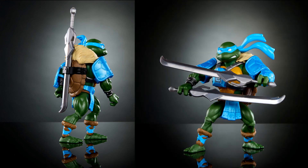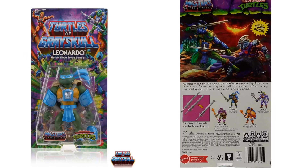Very interesting back of that package — going up against Shredder, an explosion from the Technodrome. The write-up reads: 'Since the Teenage Mutant Ninja Turtles crossed dimensions to Eternia, now augmented with tech from Man-at-Arms' armory, Leonardo leads his brothers into battle for the power of Grayskull.' You can see the back of the card with the rest of the figures.